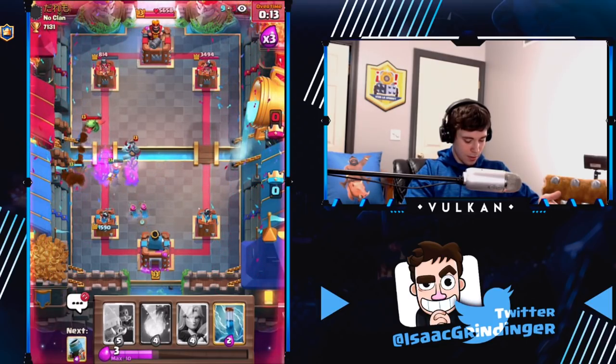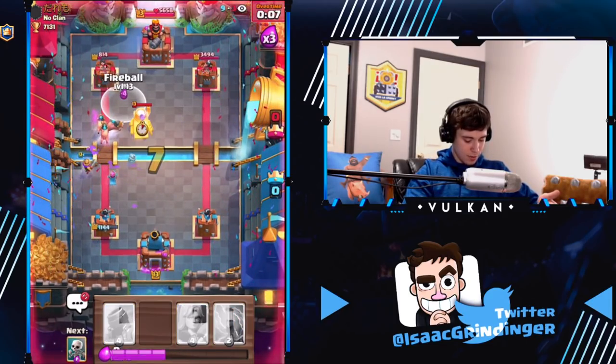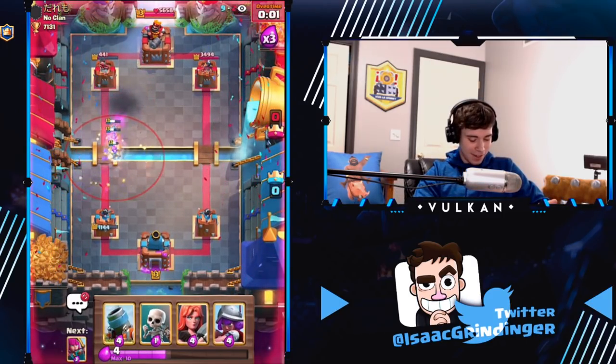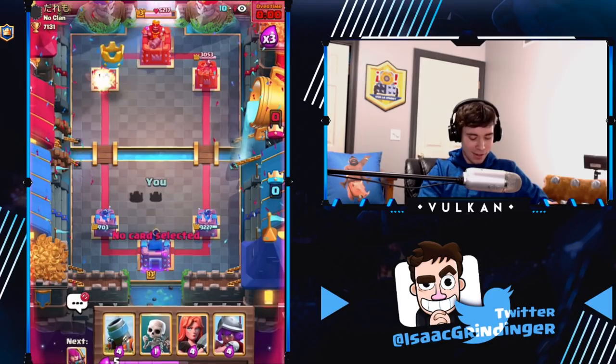We really have to get down that DPS right now — we can't sacrifice any more damage. I'm gonna attack just to make sure. Fireball! Zap! Kapow! We beat the Royal Giant. Low key — or maybe even high key — Mortar kind of counters Royal Giant.